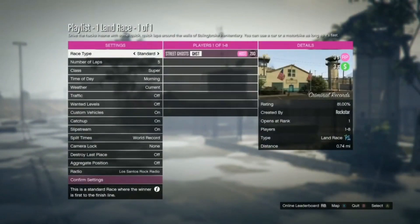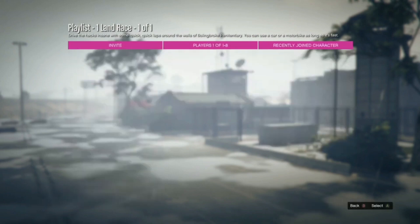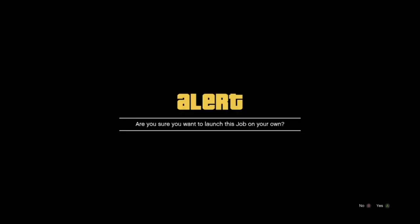Now this is the solo lobby glitch — you do need a friend. It's a solo lobby but you need a friend to get the solo lobby. You want to simply set the race to one lap. This is very quick to do guys, and then you are going to simply do the race.